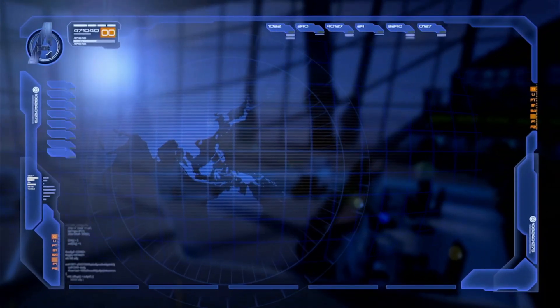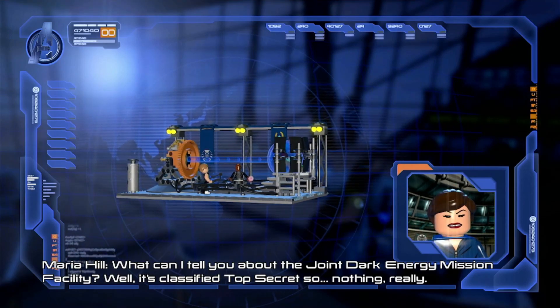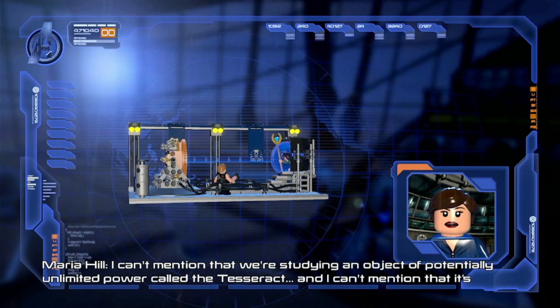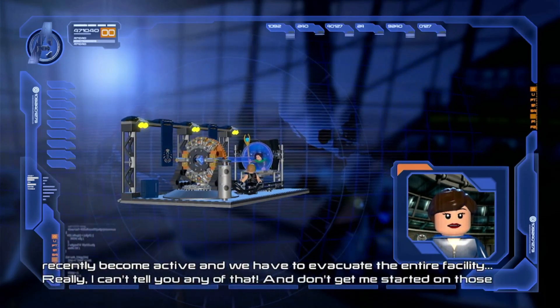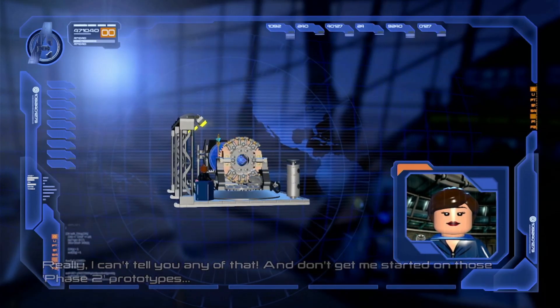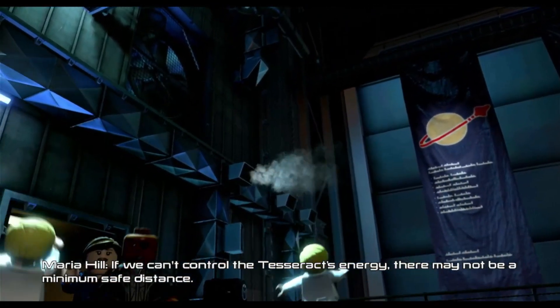This is a very interesting loading screen. We're studying an object of potentially unlimited power called the Tesseract, and it's recently become active — we have to evacuate the entire facility. You're telling me stuff you can't be telling me? Interesting, Maria. If we can't control the Tesseract's energy, there may not be a minimum safe distance.